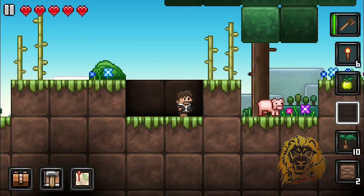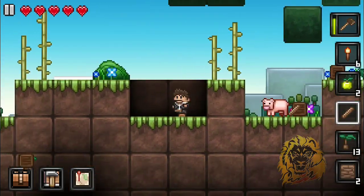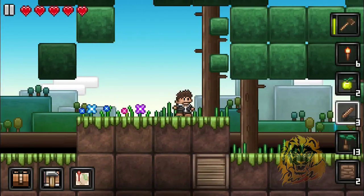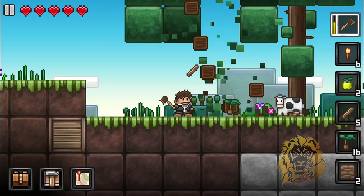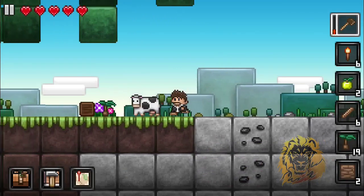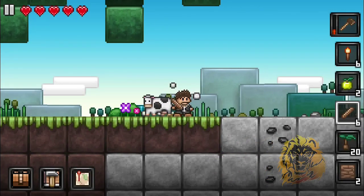Alright, that's two. We'll get this and there we go. I like this game so far — it seems fun. Let's kill this pig. I can't wait to play with you guys — it's going to be so awesome. I don't know how the multiplayer works, so if someone can explain it to me that would be amazing. We'll take this and destroy this cow for food.